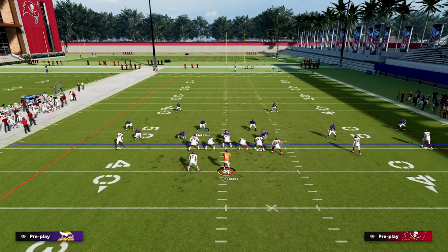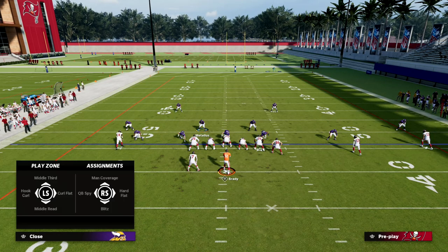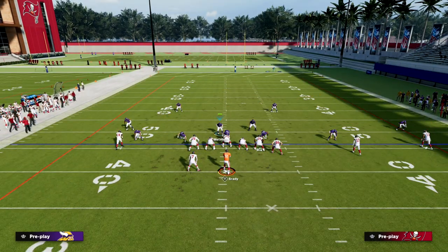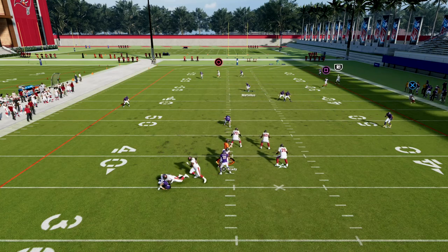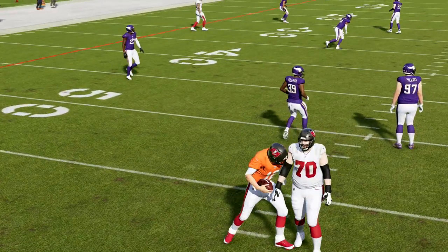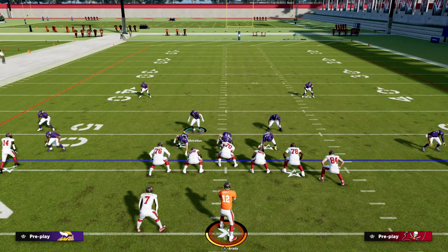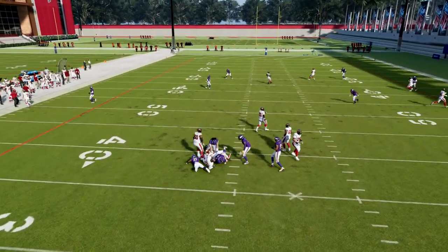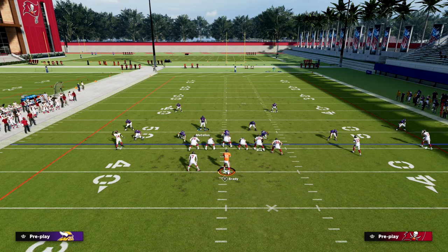There are certain coverages you can create from Dollar that are very difficult to reproduce in other formations. This blitz is one of the best in the game because it forces your opponent to send four receivers — they can't really pick it up without blocking their running back, and then they're only sending four out. At that point you can go ahead and send the D-lineman to get even more pressure. There's a lot of value in this blitz alone — it will probably win you games.